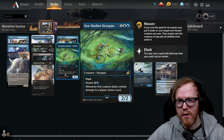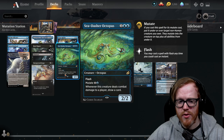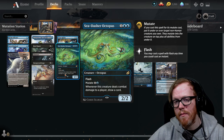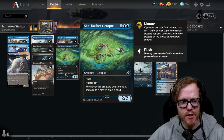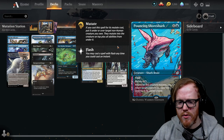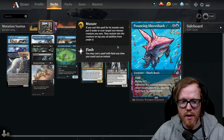For example, the Sea-Dasher Octopus: if we play it for its mutate cost — one blue and one colorless — we choose to put it on top of a non-human creature. That creature becomes a Sea-Dasher Octopus and gains the ability that whenever it deals combat damage to a player, you draw a card. Some mutate abilities are static like that, while others trigger on the mutation itself, like Pouncing Shoreshark, which lets you return a target creature an opponent controls to its owner's hand whenever it mutates, and it also has flash.